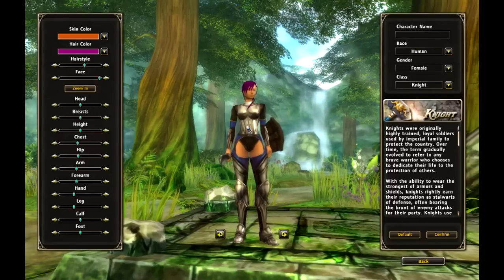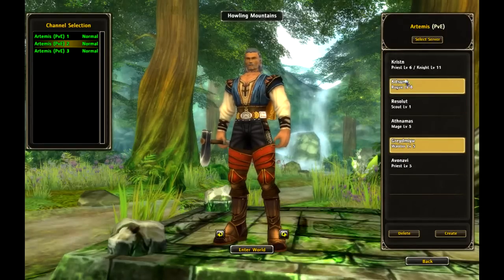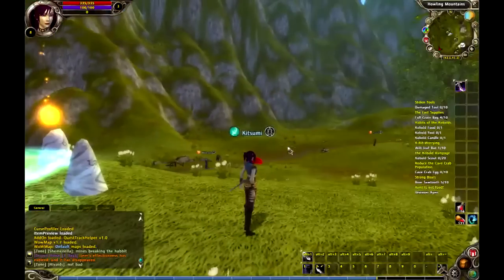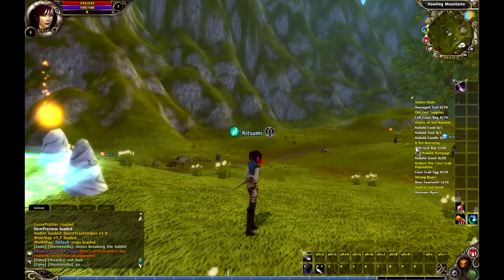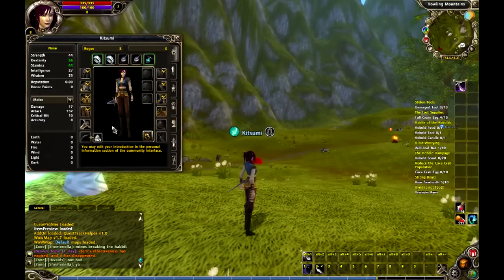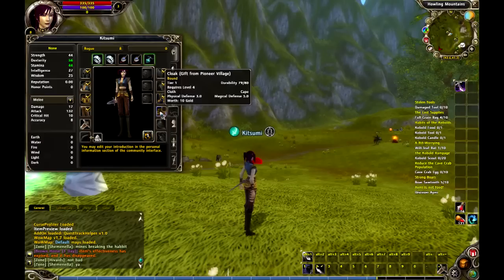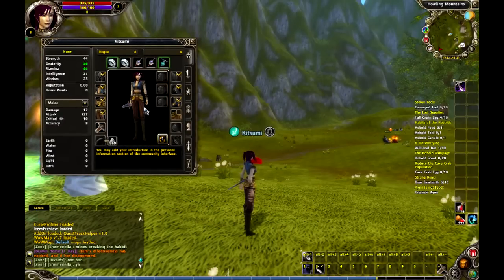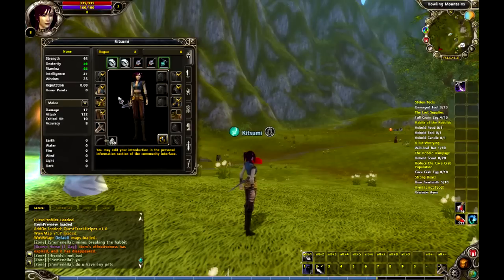In Asheron's Call — it's an MMO, one of what I consider the first generation of MMOs — there were two extra slots on the paper doll. Let me get into one of my characters here and show you what I'm talking about. Here I've got my rogue Kitsumi. What I'm talking about is here in the character screen — this is the paper doll. In Asheron's Call, you had most of these slots. Most MMOs have this — the cloak, the boots, the belt, the pants, whatever. But Asheron's Call had two more slots: the shirt, which WoW has, and also pants, which WoW does not have. These were two slots where you could wear a purely cosmetic shirt and pants — they had absolutely no value whatsoever in terms of stats.